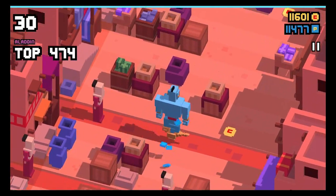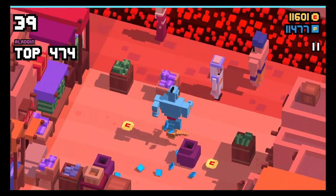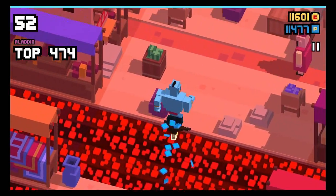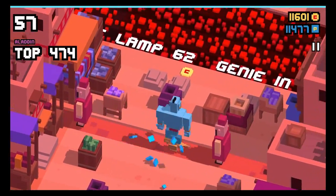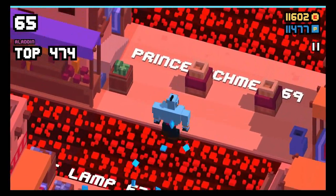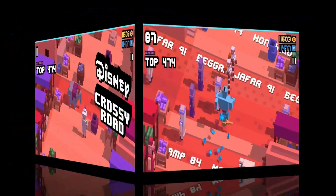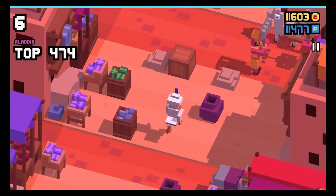You see him here in action once again, and I will show you another part about Genie in the Lamp because he transforms your blue pixel points into purple pixel points that are worth 5 pixels.